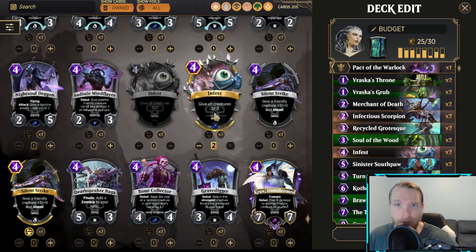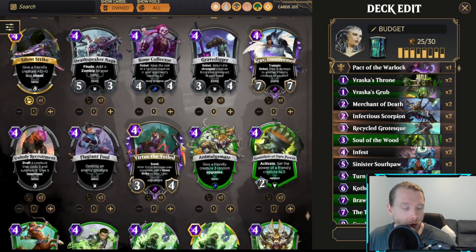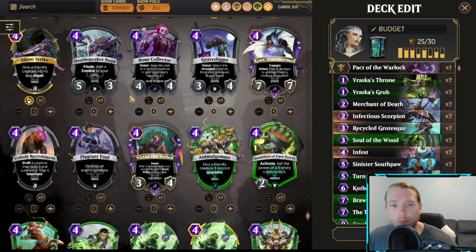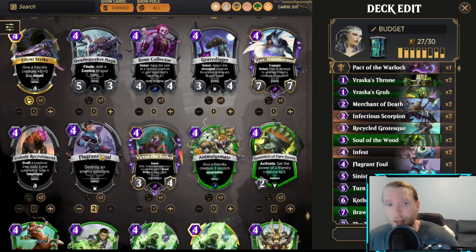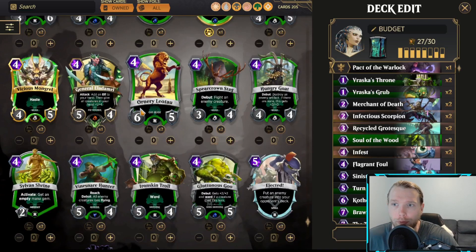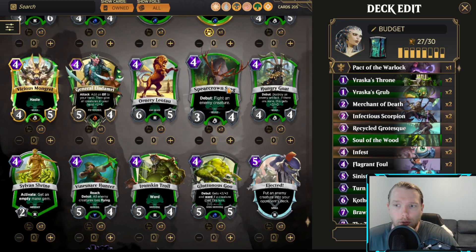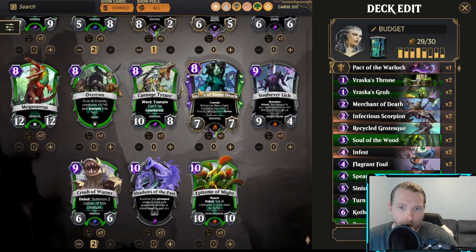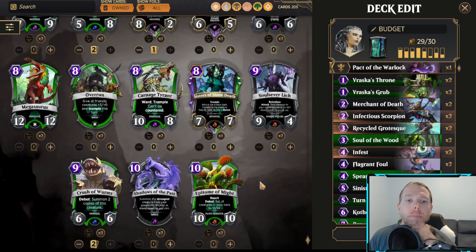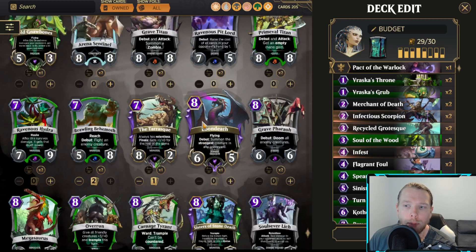I'm also a really big fan of Infest. If you're going up against Kaya, Gideon, or Nahiri — those wide boards, especially wide boards that have armor — Infest is really good for punching through. I don't know why this deck didn't have Foul in it; it's one of the best cards in the game, so we're going to put in Foul. I'm also going to put in the Stags because I like fighting for the board with bodies. And I wouldn't be opposed to the deck having a little more bite, so we're going to add one more bomb — just considering which bomb I'm going to choose.